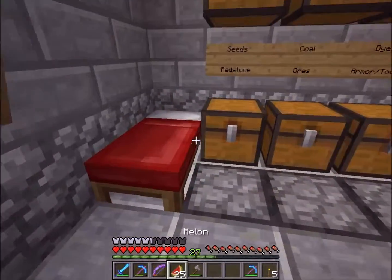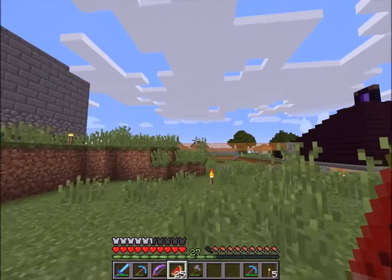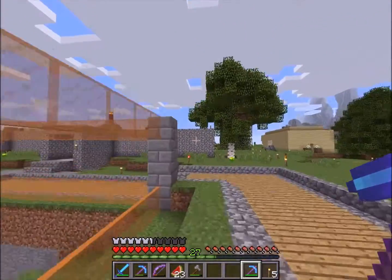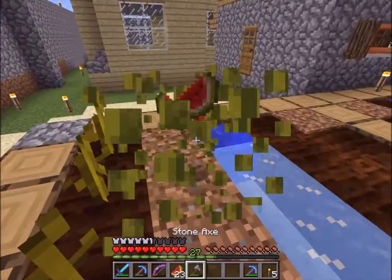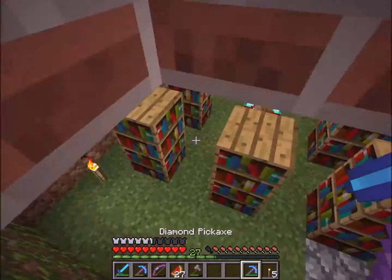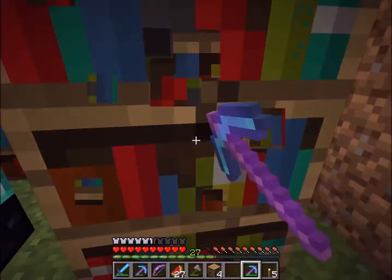Now we've got silk touch. Let me sleep real quick. I want to go get my enchantment table from my spawn house - I want to move our enchanting area over here since this is our new base. The only reason I ever return to the spawn house is for enchanting. Let me grab the enchantment table. There's pretty much nothing in here besides this. I wanted the silk touch mainly so I don't have to remake all the bookshelves.